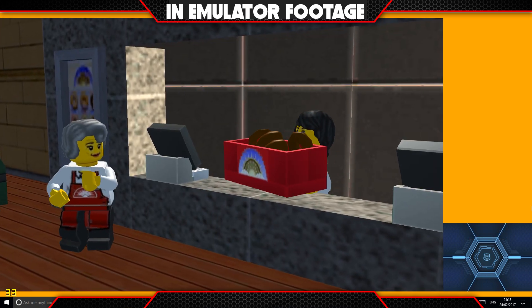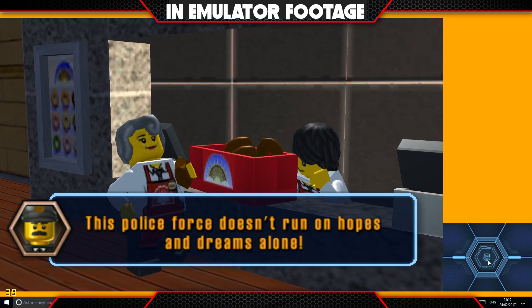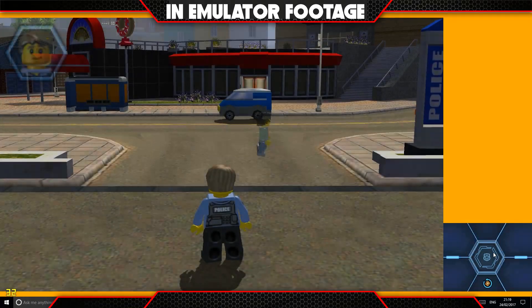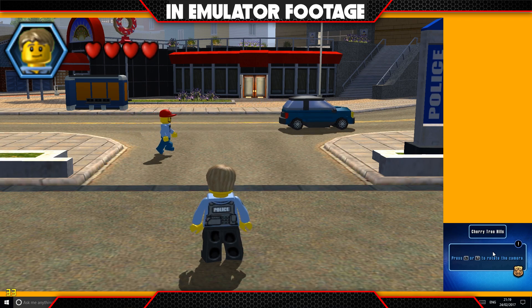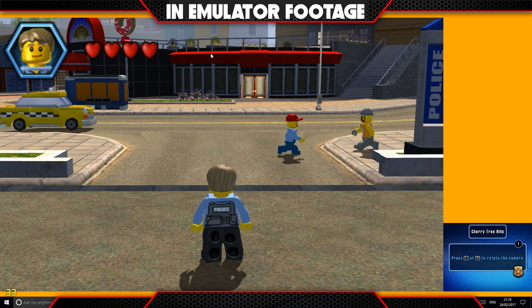I'm controlling this with keyboard and mouse — my mouse is over on the right inside the screen, I can use the secondary screen as a touchpad, and I'm using the keyboard to navigate. I can use a controller if I get a certain version of the build or use a third-party add-on, but as I'm just doing this as a demo I'm going to use the keyboard for simplicity's sake.